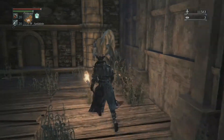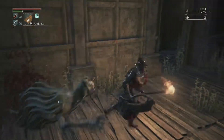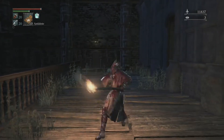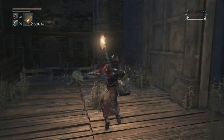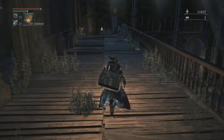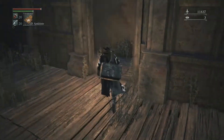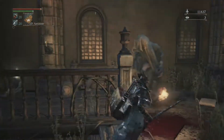Head up here — annihilate this dude. I think it's taking less stamina to swing this thing. Let's see: one, two, three, four, five, six — I'm getting six. One, two, three, four, five, six, seven. Oh interesting — I'm getting more swings with that thing. I've never seriously used the Kirk Hammer; I always get the whirligig saw. Because why wouldn't you want to play with the strongest weapon in the game for strength?